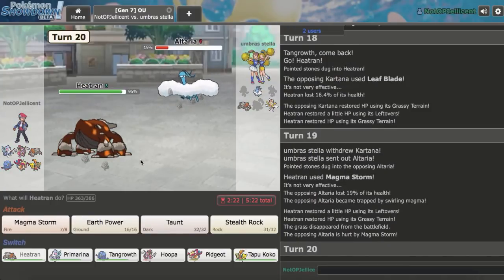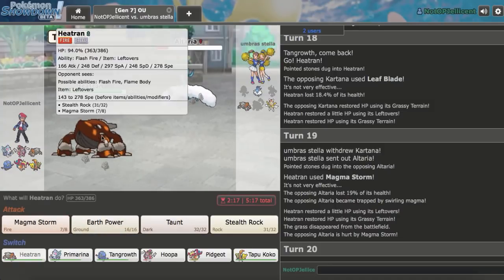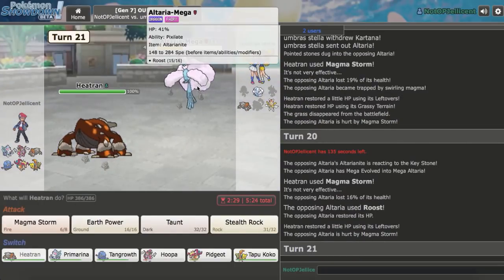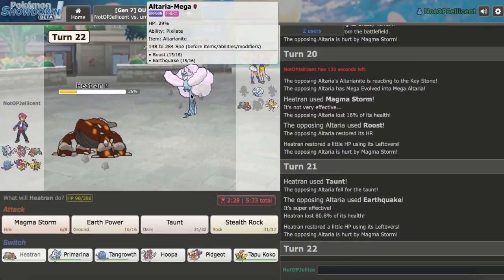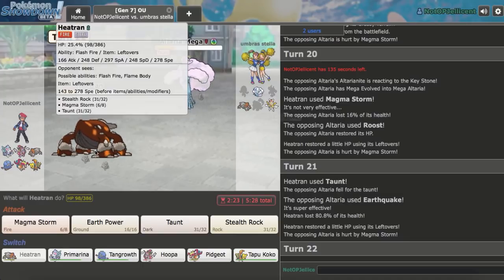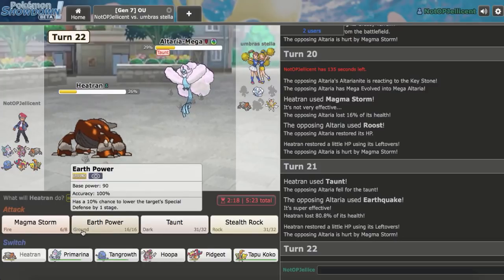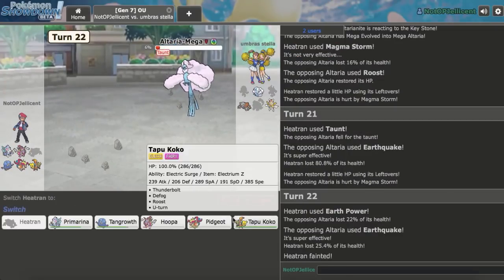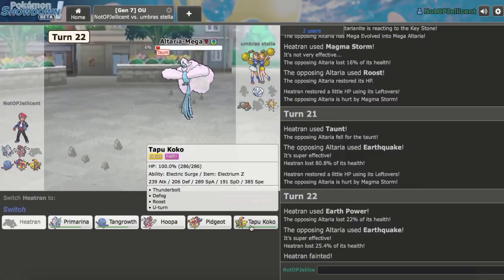Now I can just hit him with a Magma Storm. He throws out Altaria — hitting this would be amazing. I'm actually having decent luck live in terms of hitting attacks. I'm going to Taunt or attack to prevent the sweep. Let's Magma Storm — he tries to Roost. Let me Taunt it now. The main thing is preventing that sweep. He goes for Earthquake — suddenly this thing became a problem with Kartana. Tangrowth takes the hit though, so I switch it out and Earth Power for some damage.